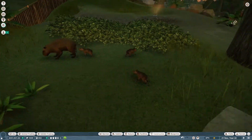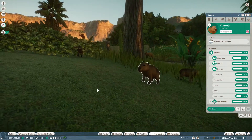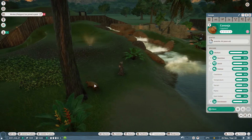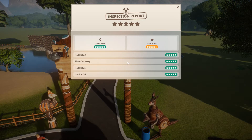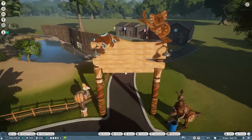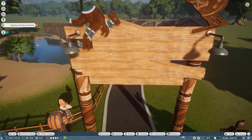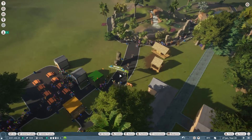We've got more baby capybaras - look at them! Gorton Quando has had children again. I checked the zoo report - it's the first one I've checked in a while. Everything's five stars except education, which is four stars. Pretty good. On the Australia sign, I've got some lights. I'm just going to put 'Welcome to Australia', similar to how I put 'Welcome to Africa' and 'Welcome to South America'.